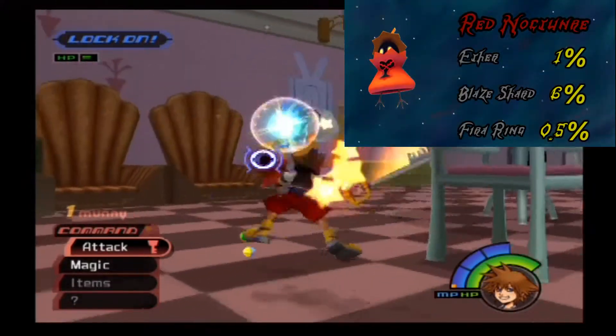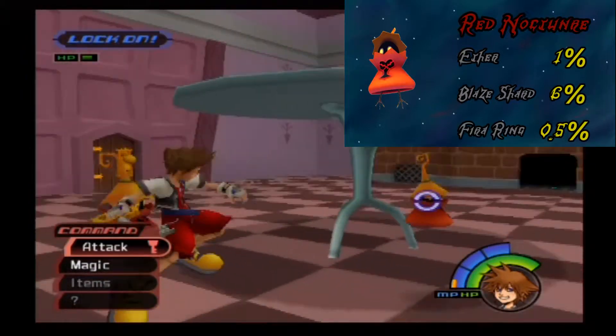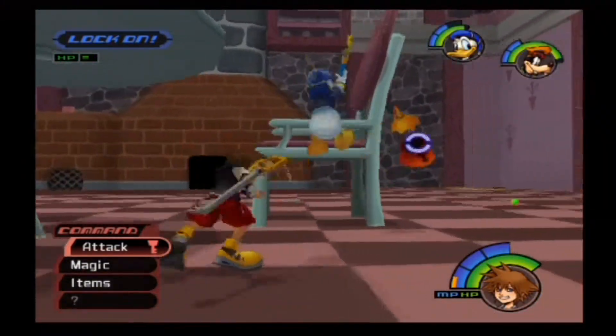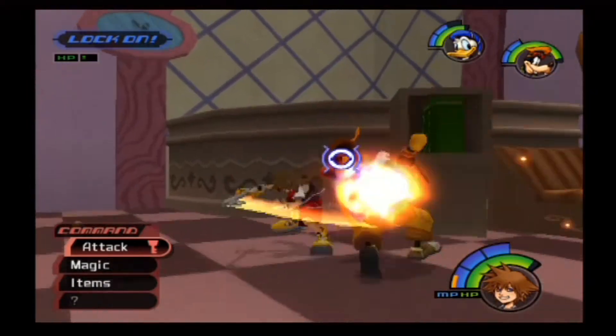Introducing the Red Nocturnes. These are basically going to be your fire enemies. If you want to, you can go ahead and get another fire ring for all of your characters if you have the money. They aren't necessarily too bad — they'll just always spit fire and try to dodge your attacks.